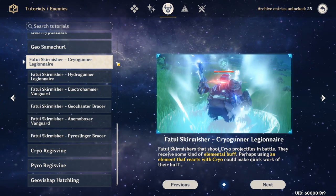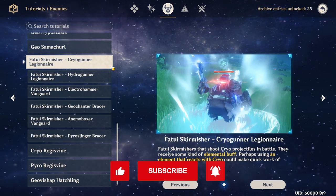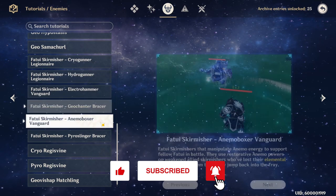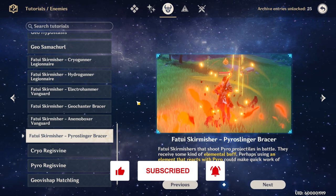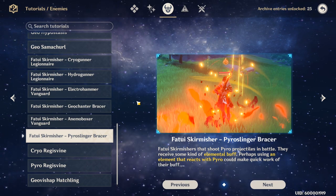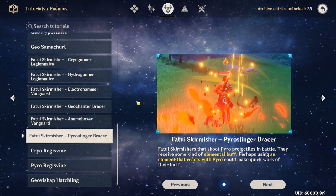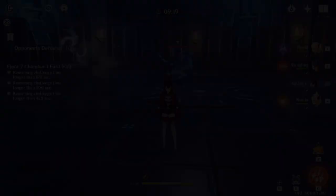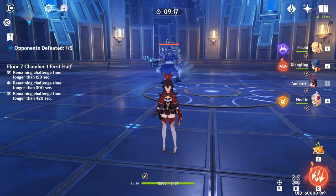Hey guys, today I want to quickly cover the Fatui Skirmishers — all of them: the Cryo, Hydro, Electro, Geo, Animo, and Pyro Slinger Fatui Skirmishers that you're encountering in the Spiral Abyss. Their attack patterns, counters to their shields, things to look out for, and stuff like that.